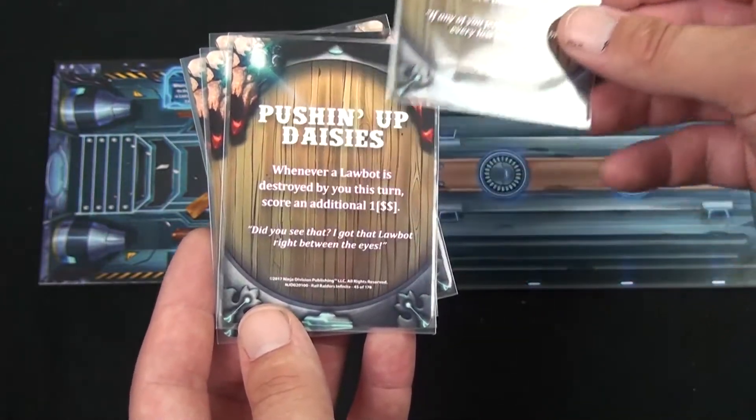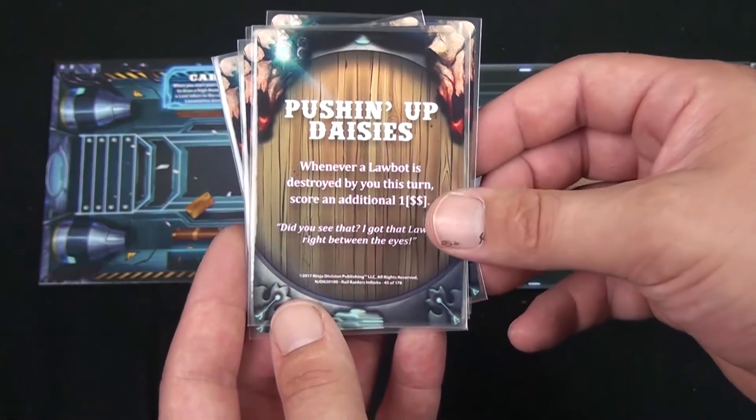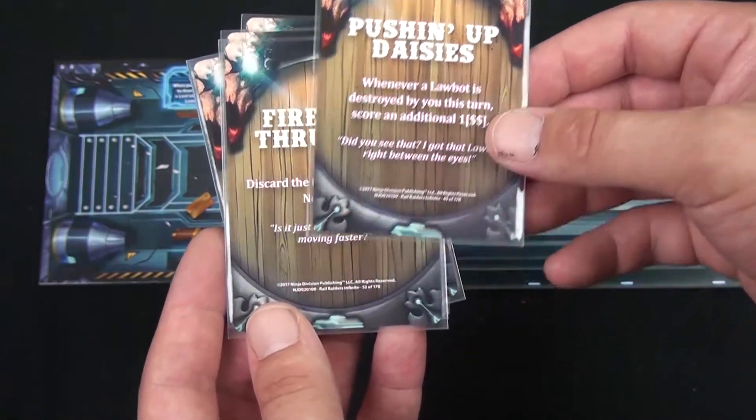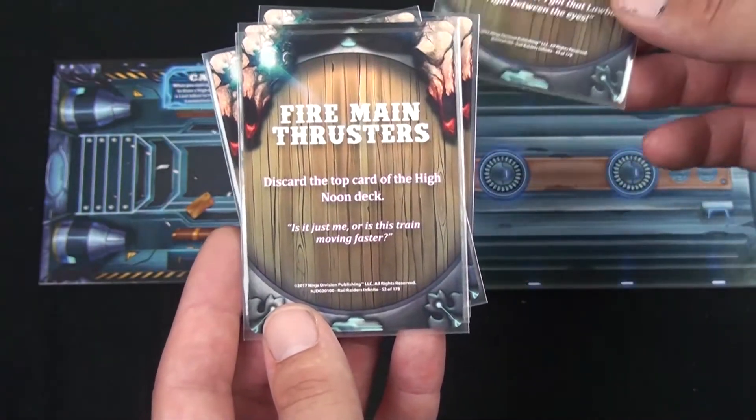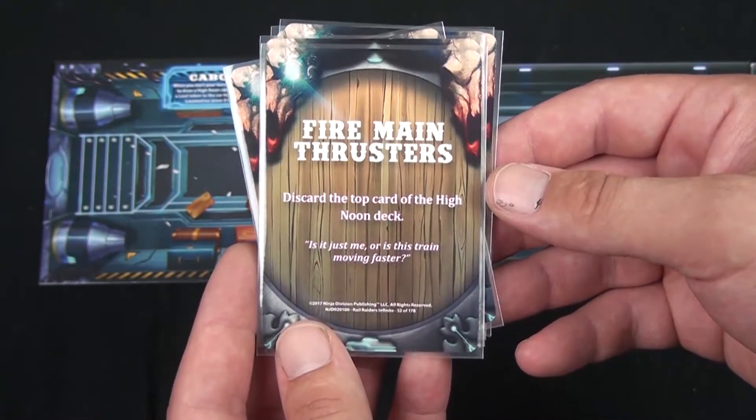High Noon cards are sometimes buffs and sometimes bad things. Sometimes they allow you to reroll multiple dice or even destroy an extra law bot if you win. Sometimes they make you discard multiple High Noon cards, making the game a little faster. After the High Noon phase, players have their action phase, where they get three actions.